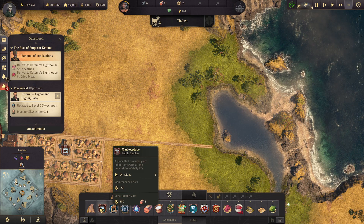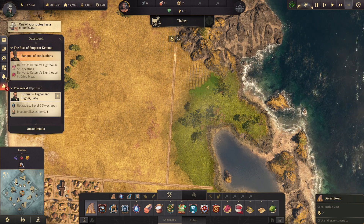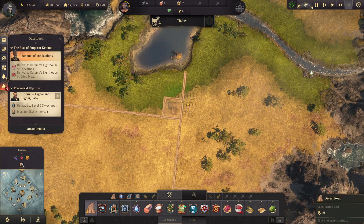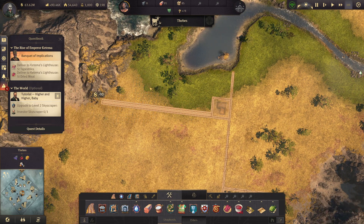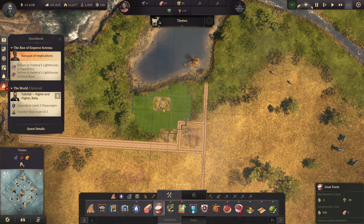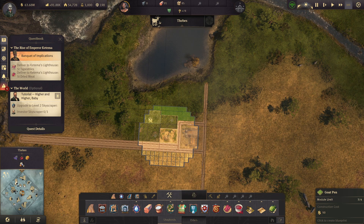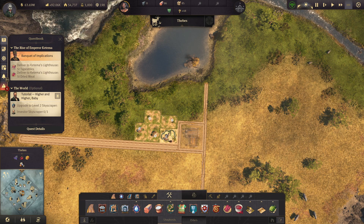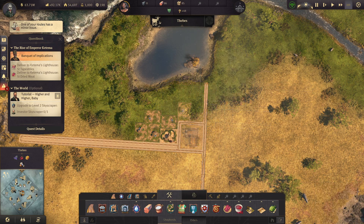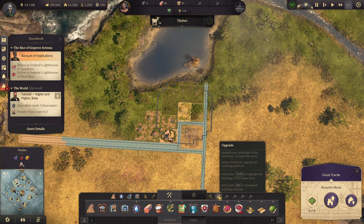Let's take this to the edge of the fertility area and then take this road all the way to that edge. We'll put a small warehouse here, put a road around it, make a double road, and then do the goat's farm here for the milk. The majority of it is fertilized — one, two, three, four — okay, are all of them irrigated? Yep, they're all irrigated. Perfect. Then we'll do this one too — one, two, three, four. Perfect. And upgrade those.